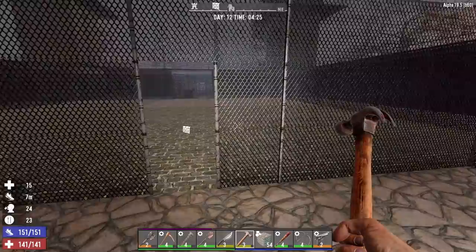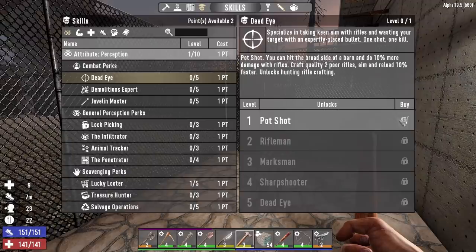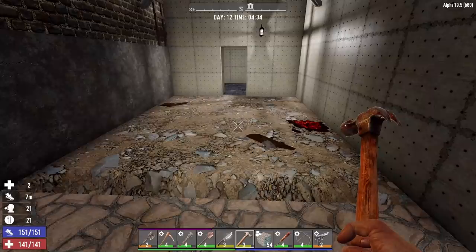Hey, what's up guys, Glock 9 here and welcome back to Lockdown. It is the morning of day 12. As always, let's go ahead and spend some skill points — we have two of them. I'm going to go into Dead Eye, which will increase the damage we can do with rifles and allow us to craft a better rifle. Let's put the other point into Perception so we can continue upgrading Dead Eye moving forward, and once we get to maybe a level four rifle we'll craft that sniper rifle.